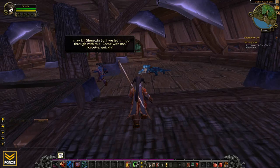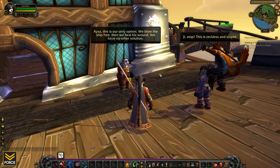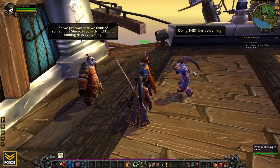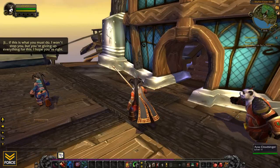Come with me, Fawcett. You got it. Throat clearing, huh? Let's see. Stop. This is reckless and stupid. It's your only option — blow the ship free, heal his wound. We have no other solution. Well, I don't know, I mean, stop this and maybe we can come up with one. There's a rift here between the two. I guess doing nothing does risk everything. Doing this risks everything, says Cloudsinger. I'd rather die knowing that we at least tried. If you must do this, I won't stop you — by giving up everything.